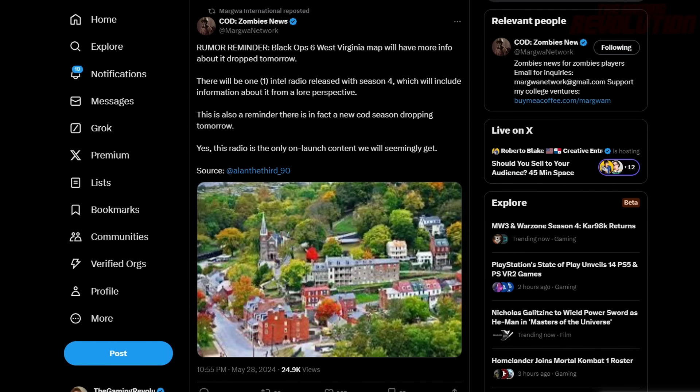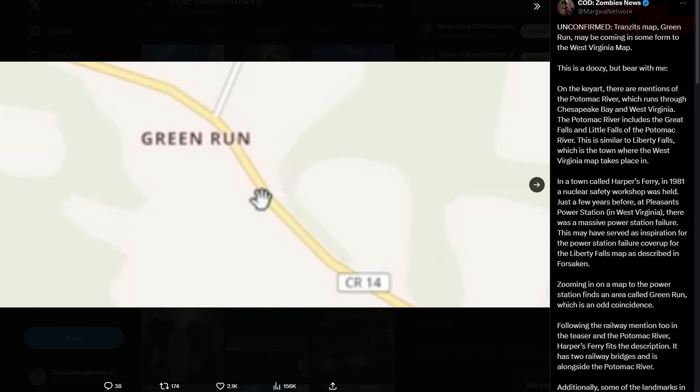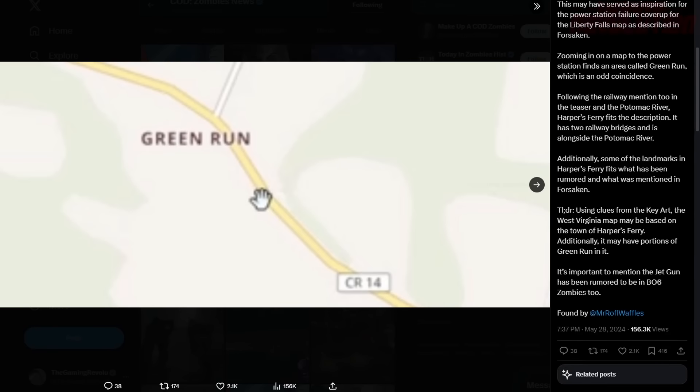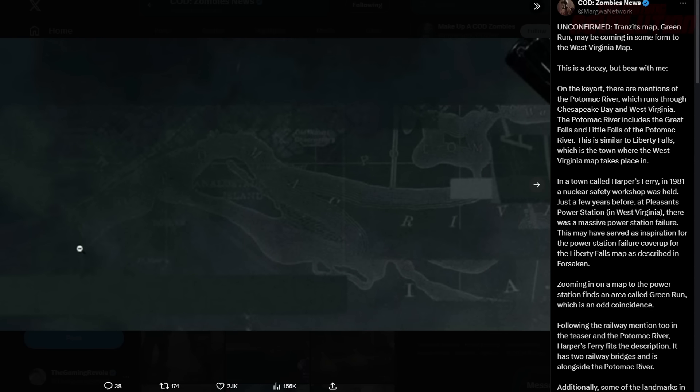It is rumoured that the Liberty Falls round-based map, which is an island in West Virginia that Richthofen has had closed off, is going to be based on Transit. The jet gun is even in the files of the game, and it seems like the real-life location it's based on is called Harper's Ferry. You can see all of the details about it here, and I've made loads of videos about Liberty Falls which will be linked in the description for more context.